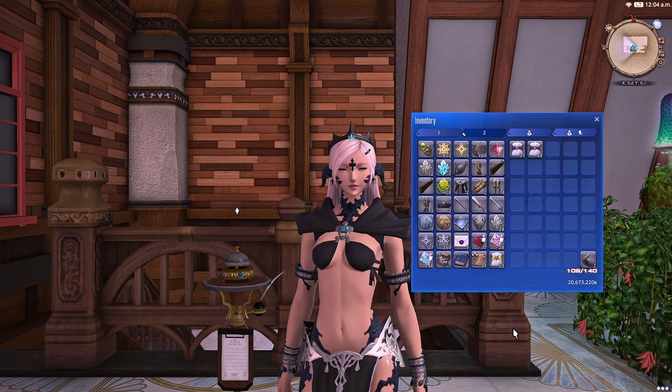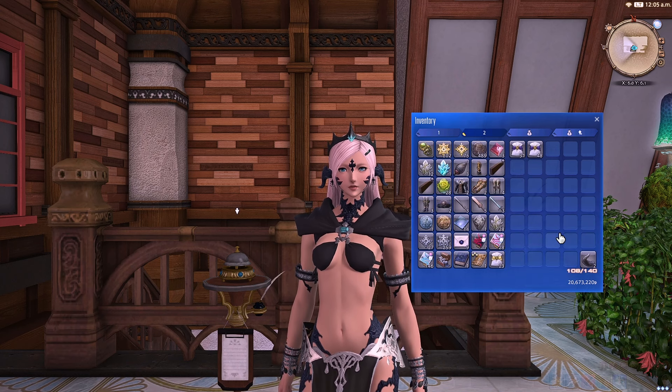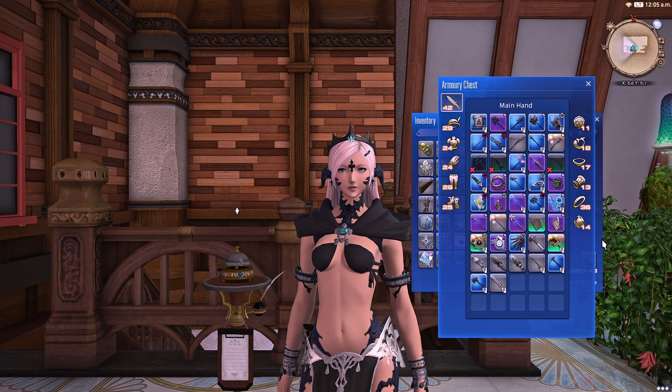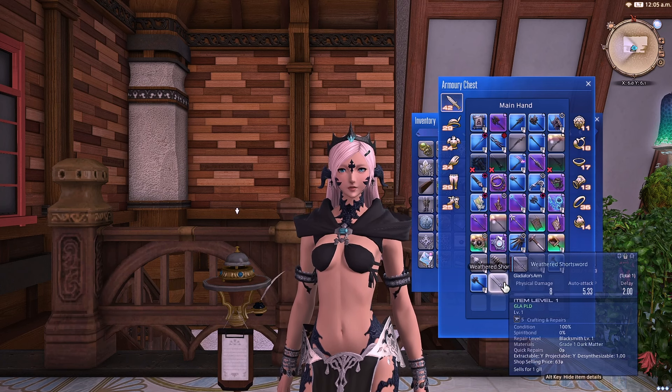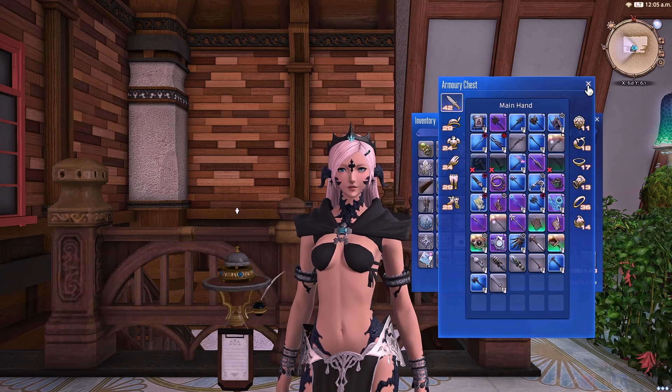Anything you have in your inventory that is maybe junk — I really don't need these things anymore — would be a good idea to clear out. You're especially going to want to clean out your gear inventory, your armory chest, because we're going to be getting new gear in Dawn Trail, new weapons, and since we're getting two new jobs, mine's pretty full. If I decided to play Viper and Pictomancer, I don't have a lot of space. So definitely look at your armory chest and get that cleaned out.